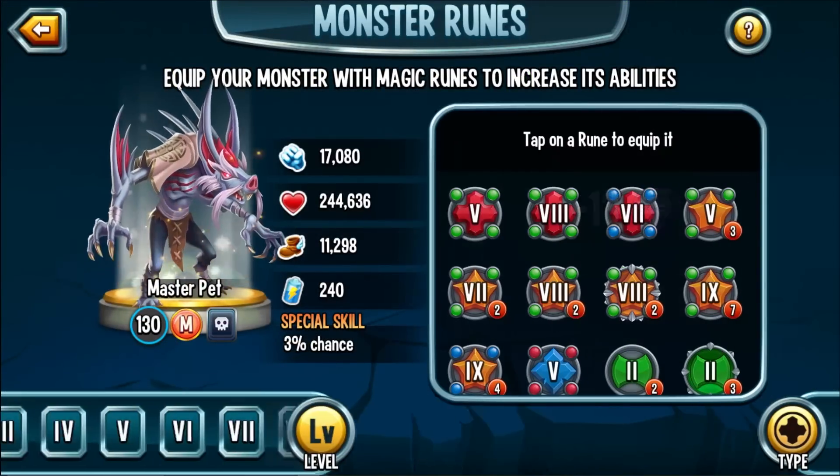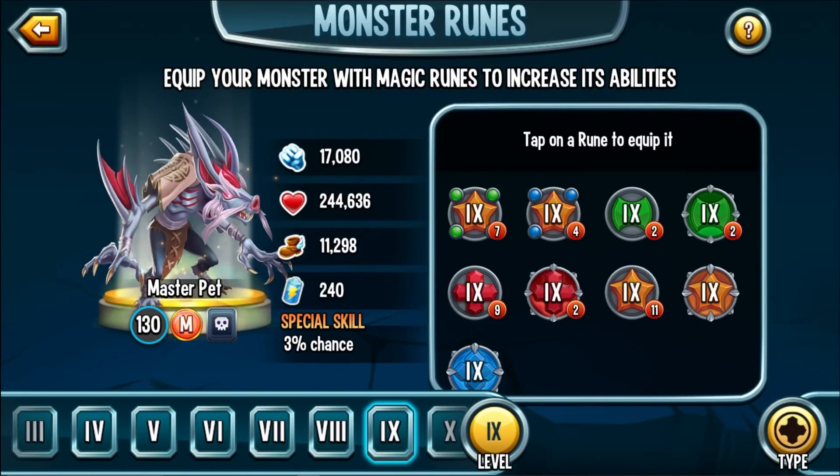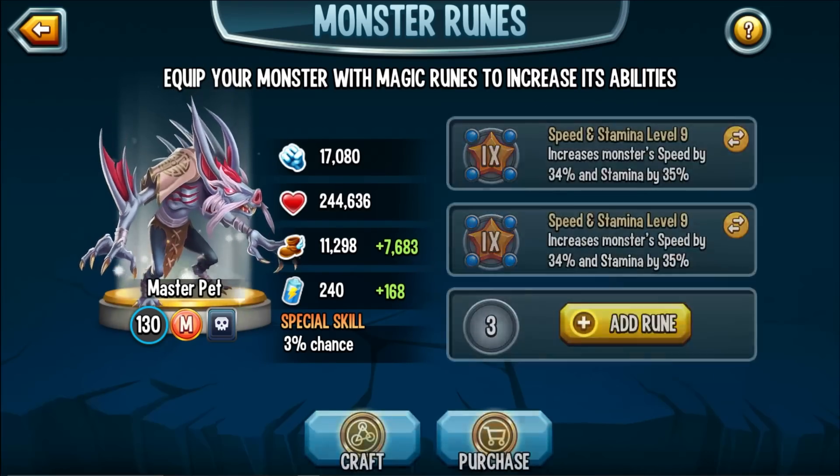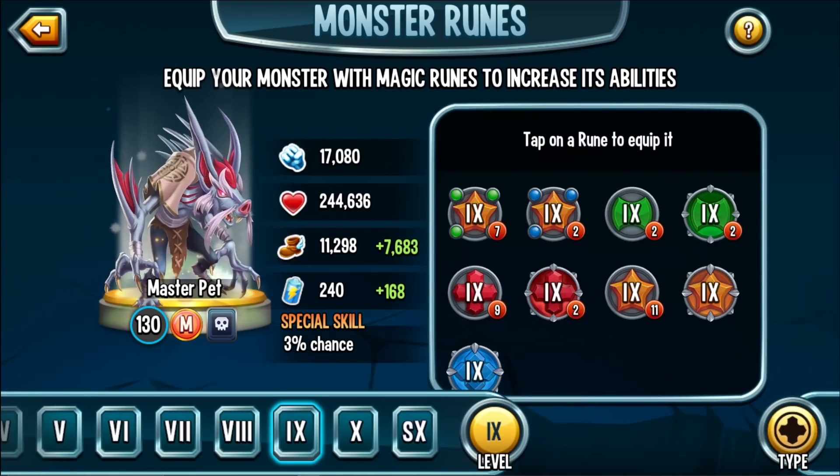Here's Master Pet's setup. Ideally you want him to be fast — like two speed and a team speed — or you can go all three team speed and have him go last in the turn order.